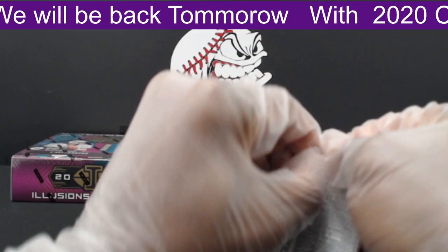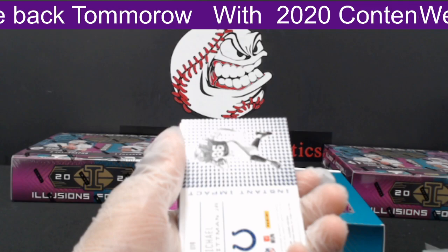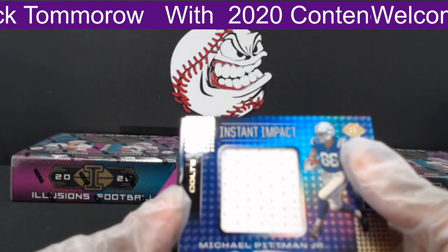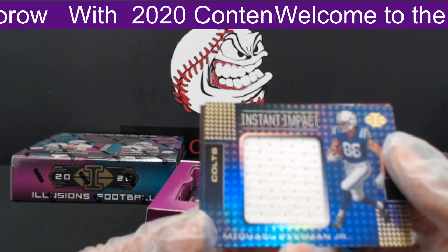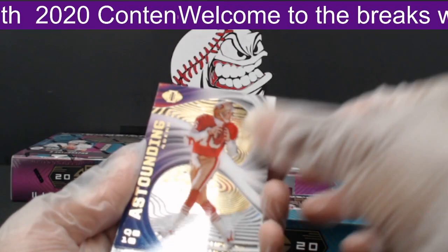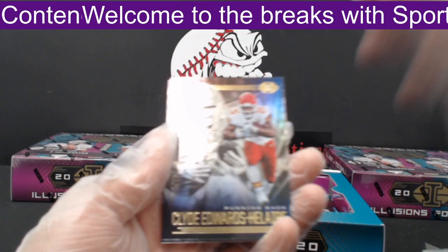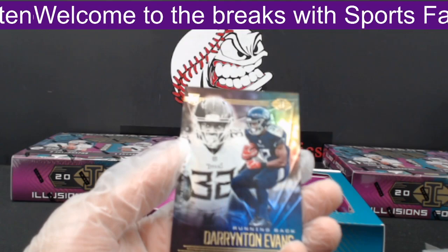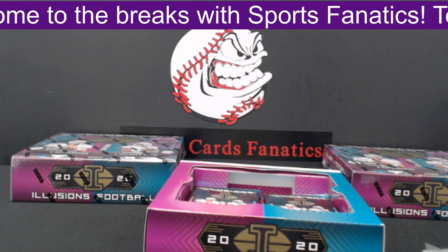Next pack. First, Deshaun Watson. Then a hit — Michael Pittman Jr. Instant Impact out to the Indianapolis Colts, a nice patch going to Ariel G. Next, a Joe Montana Outstanding out to the 49ers. Then another Clyde Edwards-Hilaire out to the Kansas City Chiefs, and Darrington Evans out to the Titans.